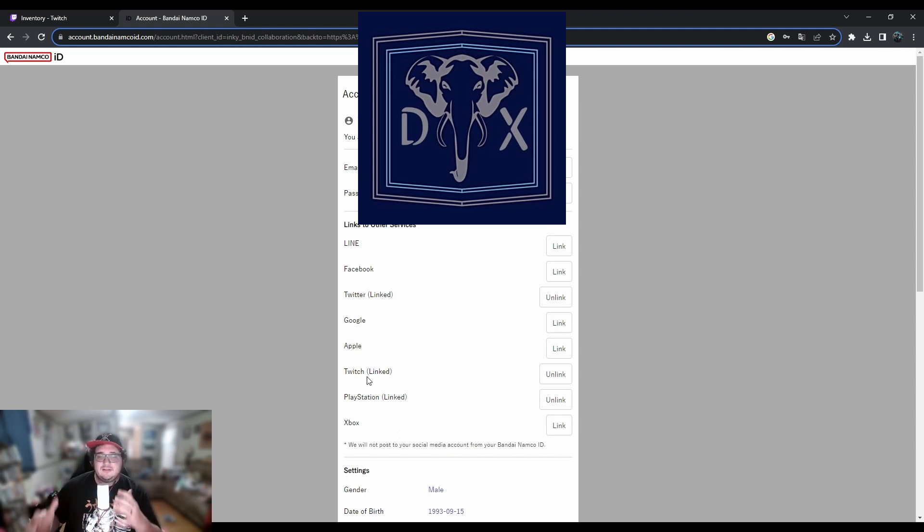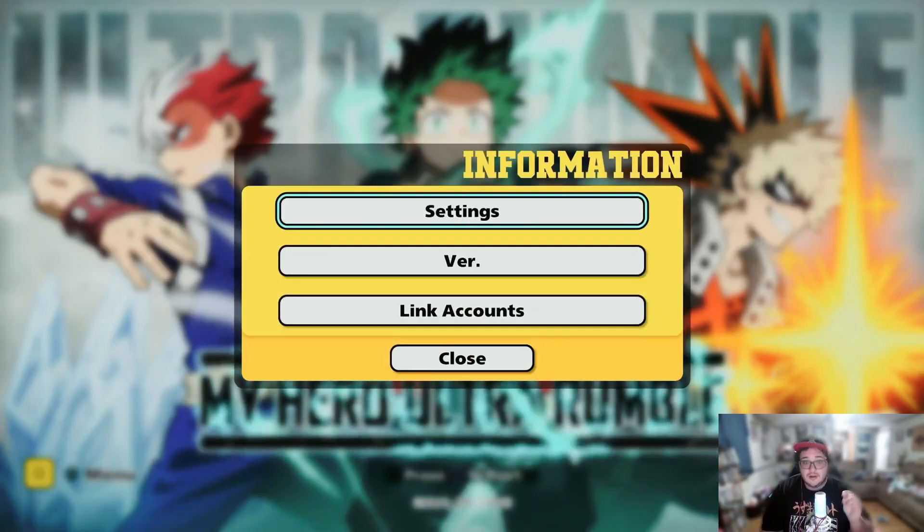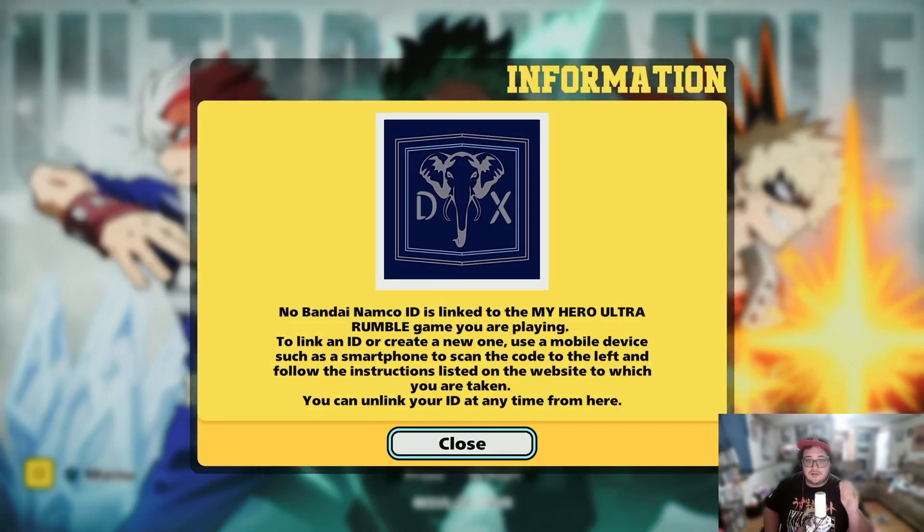Once you actually have My Hero Ultra Rumble open, you'll get to this screen. You'll need to plug in the game — start up whatever game, whatever system you're wanting it on. You're going to hit Triangle for the menu. Once you hit Triangle for menu, you'll have the option to hit 'Link Accounts.' From there, it's going to show you a QR code set up for you to link your account. I'm going to blur out my QR code — you don't need to see mine.